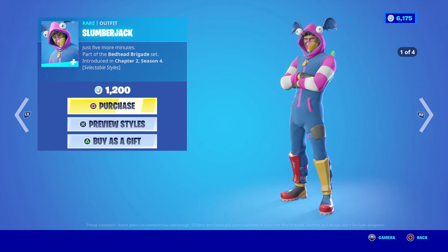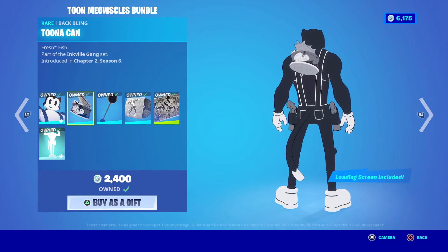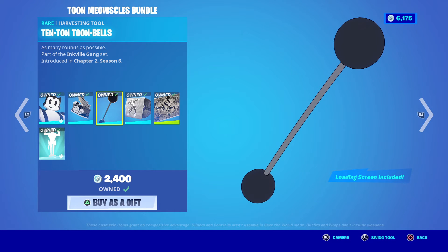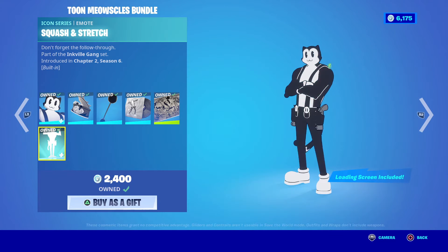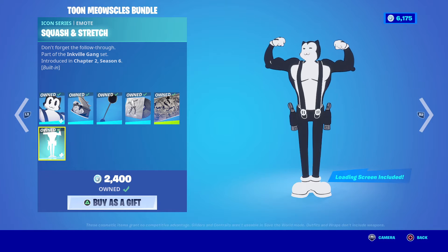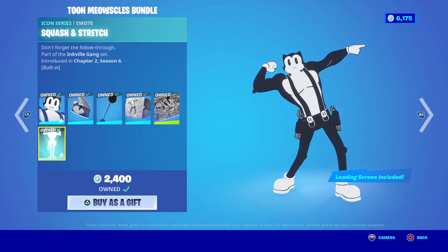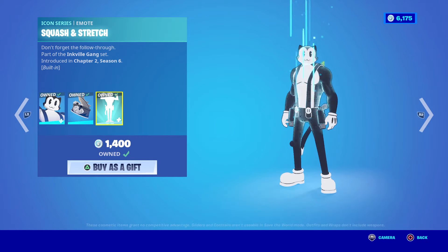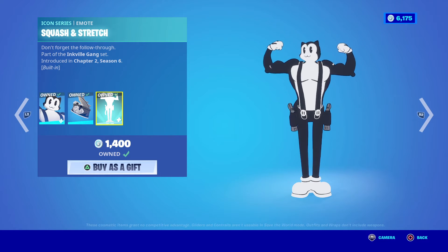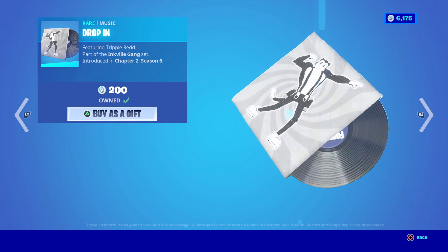The Shanty for a Squad emote for $500 — this is one of my favorite emotes because I love being able to do this one with other people and have the harmony when you have all four parts. We have the Toon Meowsles bundle, which has Toon Meowsles, Tuna Can Back Bling, Ten Ton Toon Bells Harvesting Tool, Drop In Music, the Fantastic Cat Loading Screen, and the Squash and Stretch built-in emote. This is for $2,400. You can get them separately — the Toon Meowsles outfit with Tuna Can Back Bling and Squash and Stretch emote is $1,400. The Ten Ton Toon Bells Harvesting Tool is $800. The Drop In Music is $200.